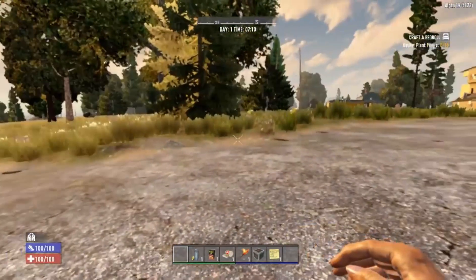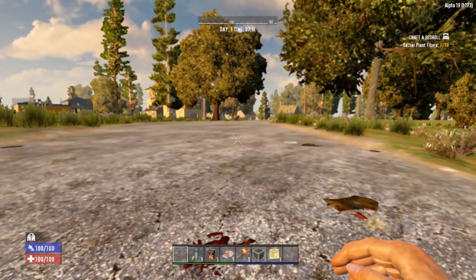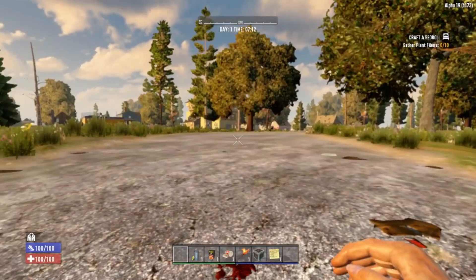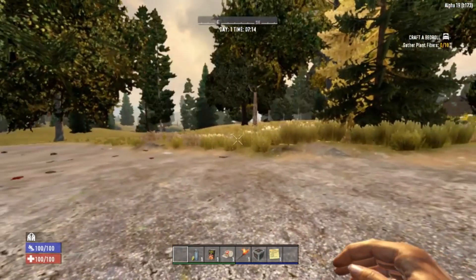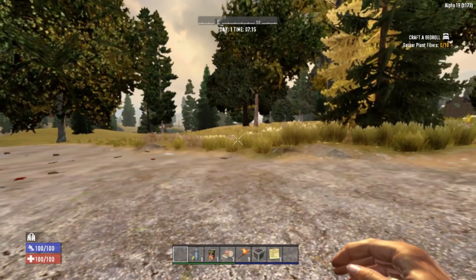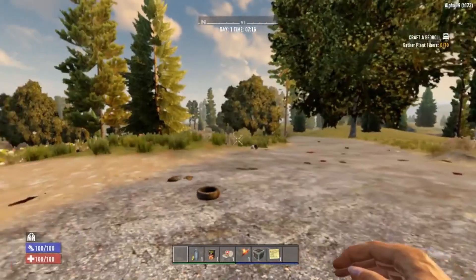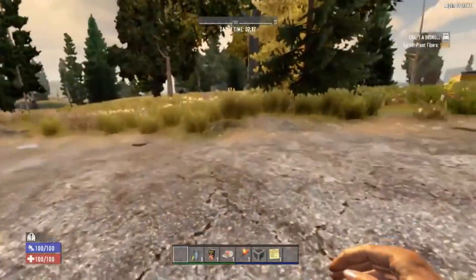I was trying to use nitrogen maps, but unfortunately my computer doesn't like them. The generator works fine, but it won't load them. The frame rate on them is really, really bad for some reason. So I just made a 7 Days to Die random generated map, and we are going to get an adventure started here.